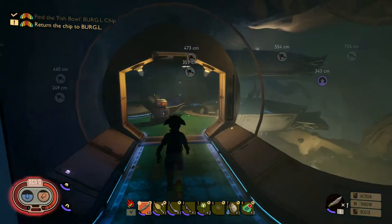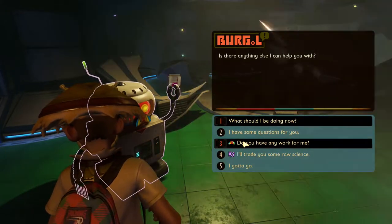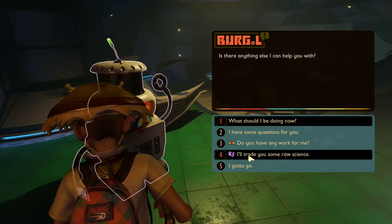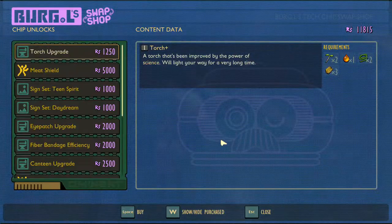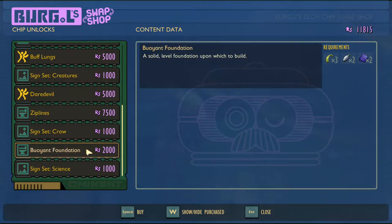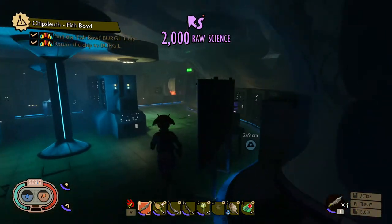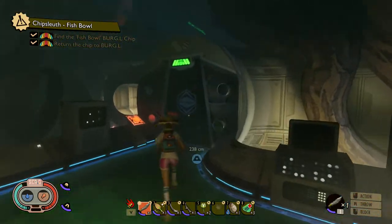So we'll come over here to Burgle and turn the chip in. Let's see what he can give us. The buoyant foundation is one, and the sign set I'm pretty sure is the next one. Yeah, for two thousand — we'll go ahead and buy that. I have eleven thousand! Didn't realize I had that much — oh, because I never did buy the zip lines. Alright, so we can go ahead and build the buoyant foundations.